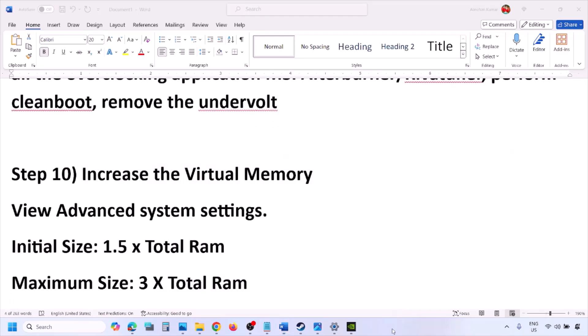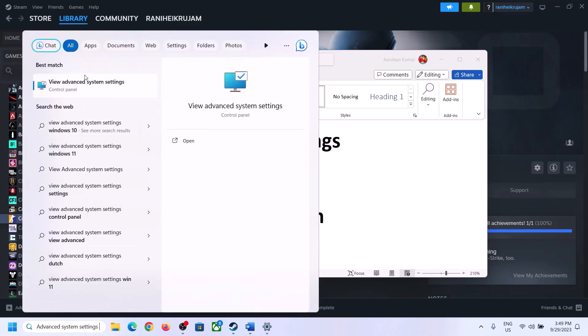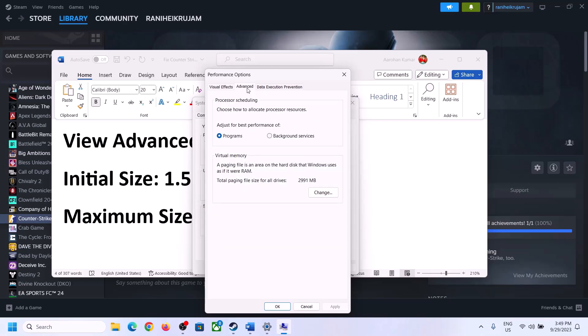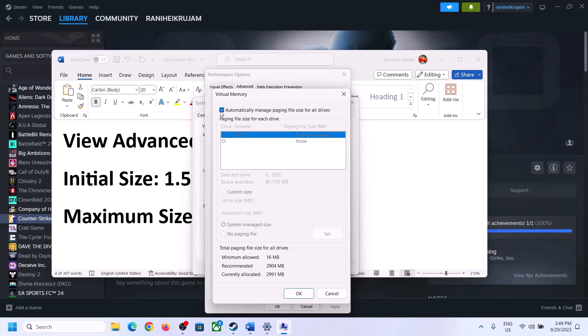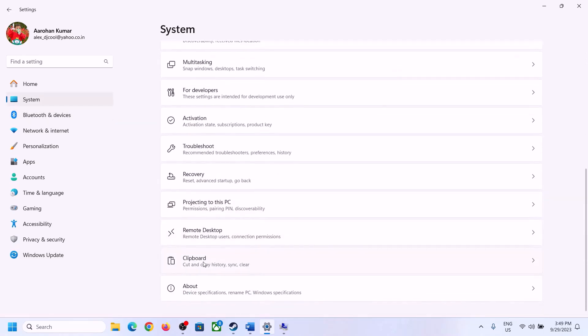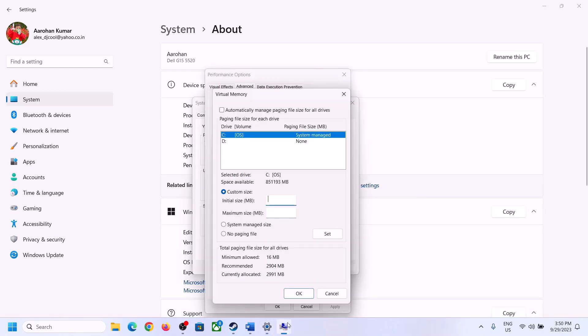The next step is to increase virtual memory. Type 'View Advanced System Settings' in the Windows search box, click Settings under Performance, go to the Advanced tab, and click Change. Uncheck 'Automatically manage paging file size for all drives.' Select the drive where the game is installed. First, check your total RAM — go to Settings > System > About. In this example, total RAM is 16 GB.